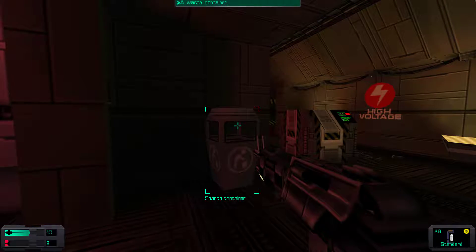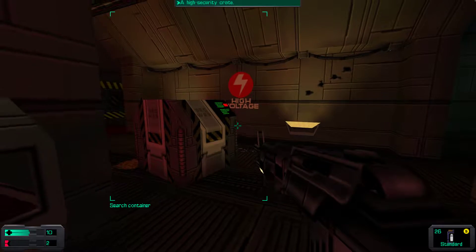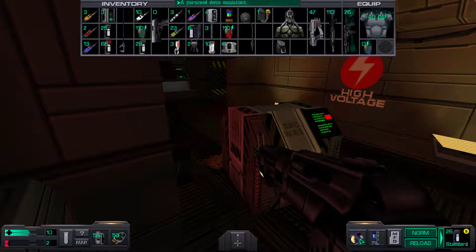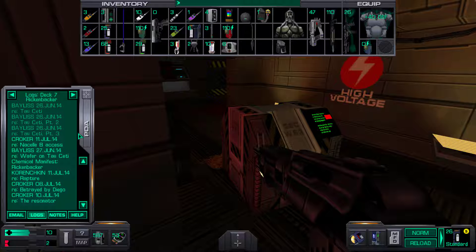Hello everybody and welcome back to another episode of System Shock 2. It's Ferris Creek again and we're just gonna keep chugging along here on the Rickenbacker. We've left the Von Braun behind and I've got quite a few of these to go through, so let's start listening to these logs.